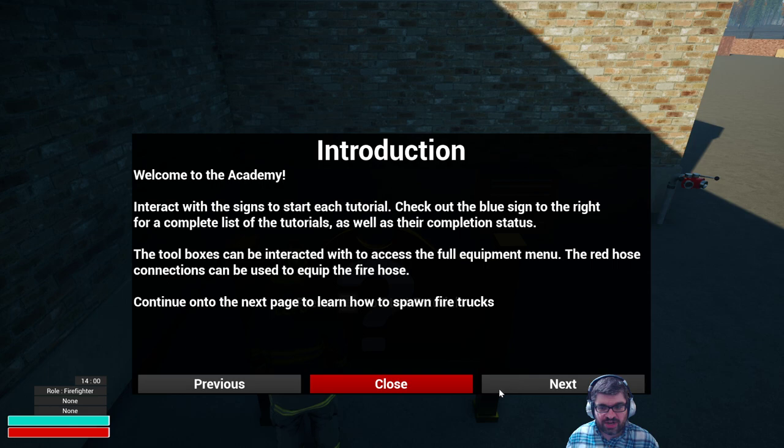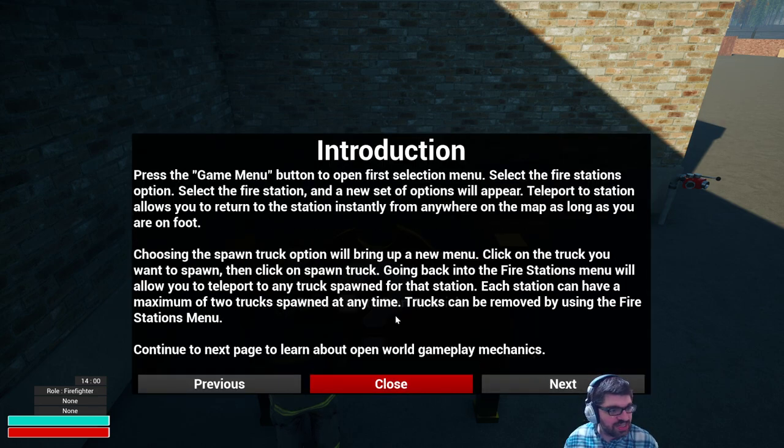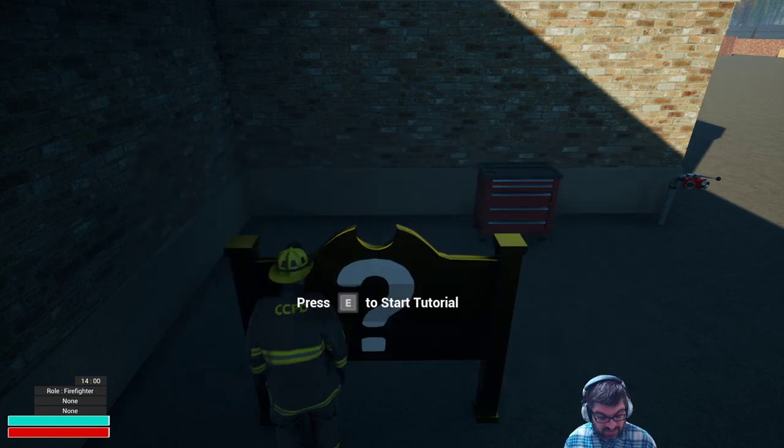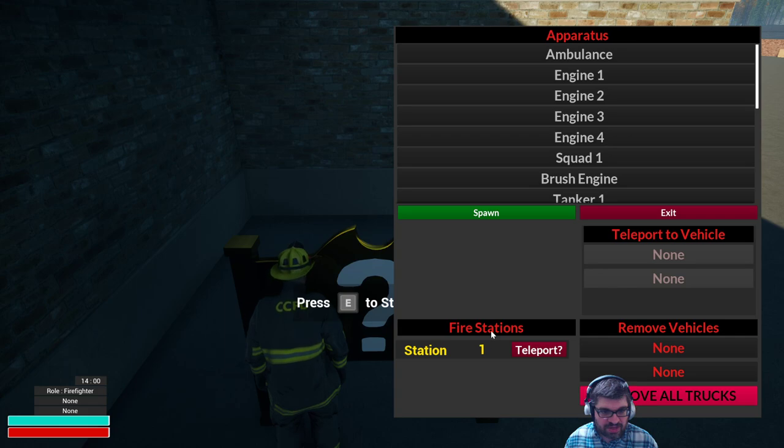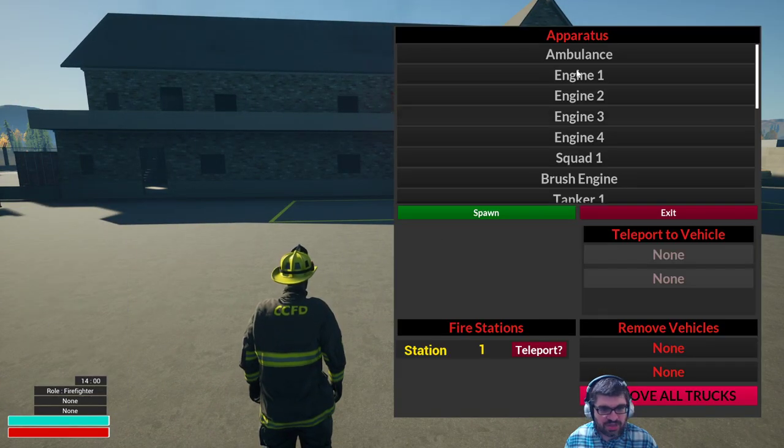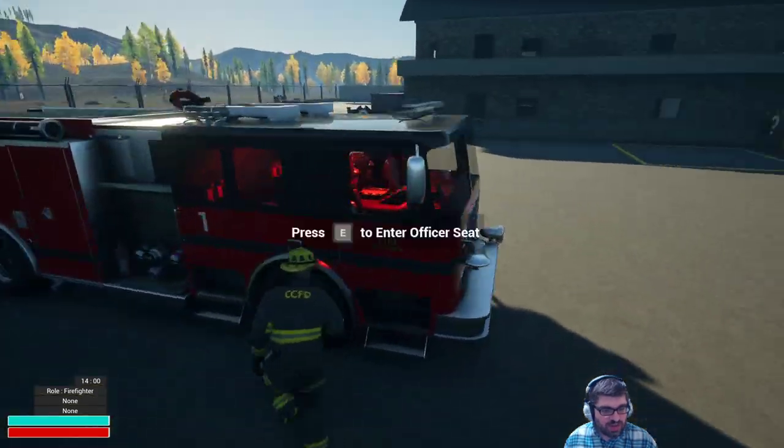I just did it. Game menu — select the fire stations option. Select the fire station and a new set of options will appear. Teleport to station allows you to return to the station instantly. Choosing the spawn truck option will bring up a new menu. Let's see if we can find that. Fire stations — teleport, spawn. I want to spawn. Fire stations, apparatus — ambulance, engine. Let's do engine. Spawn. There it is. We have found our first truck.